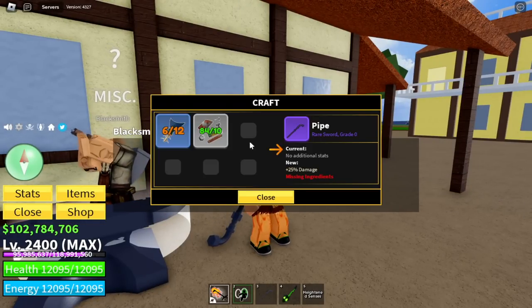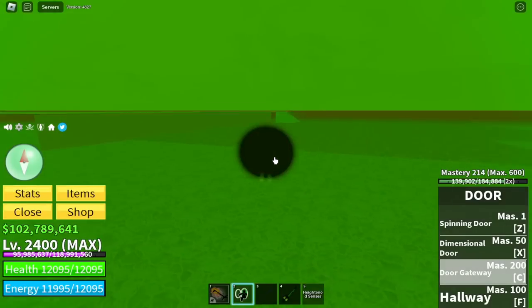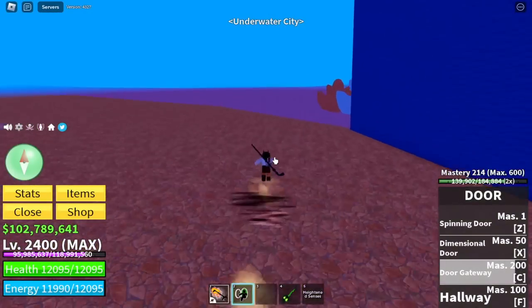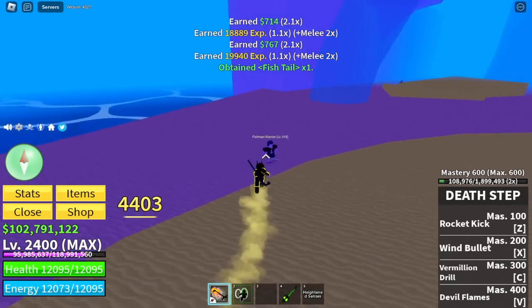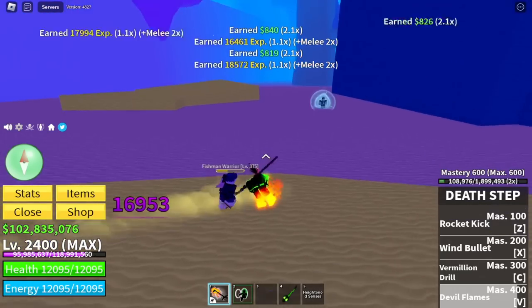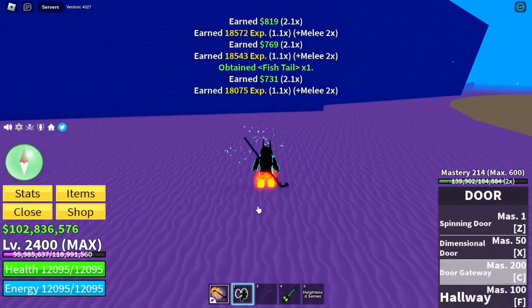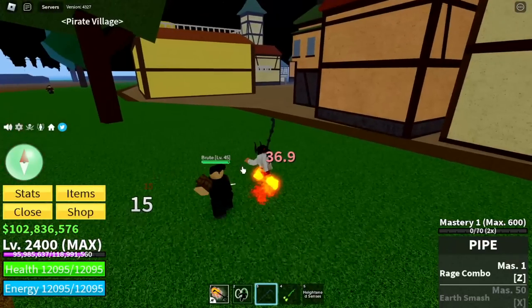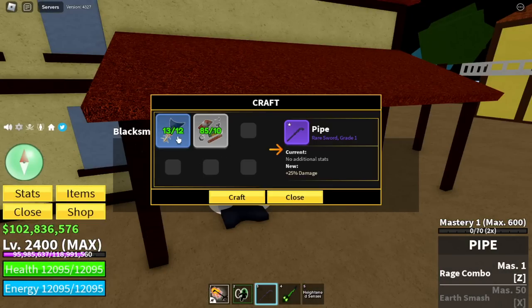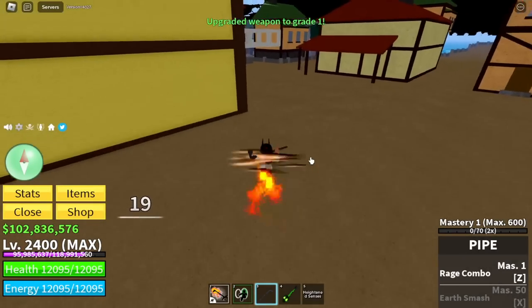Next up the Pipe. You need Fishtails. Where can you get Fishtails? Underwater City — every mob here can give you Fishtails. As proof, there you go. So we're gonna fast forward this until we gather enough Fishtails. Moving on, back to the Pirate Village. Damage check — 15 for the Pipe at Mastery 1. There you go, Fishtails. Let's craft it. Damage test: 19.